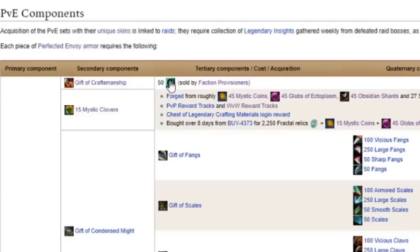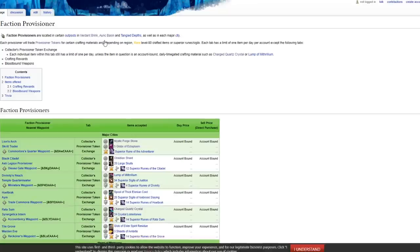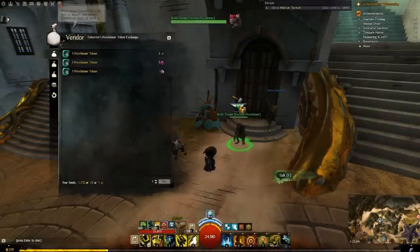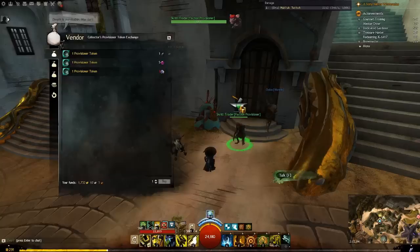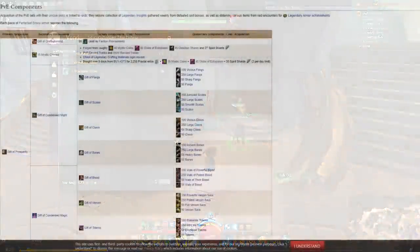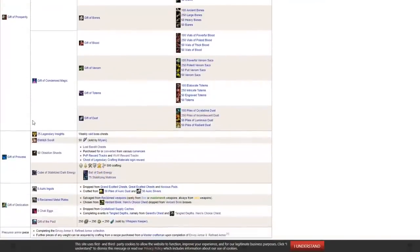The Gift of Craftsmanship is purchased from Faction Provisioners for 50 Provisioner Tokens. To get a Provisioner Token, you will trade the Provisioners something that they want in exchange for the token. Certain trades are easier than others, such as Globs of Ectoplasm, but they will only do a set amount of trades each day. Once you get 50 tokens, purchase the gift, combine it with the Clovers, Might, and Magic, and you've got your Gift of Prosperity.